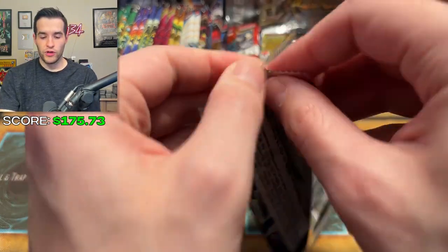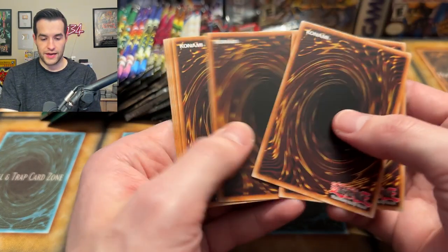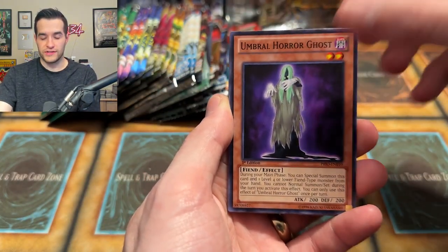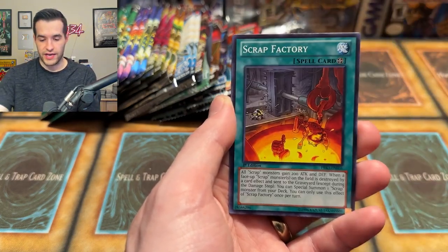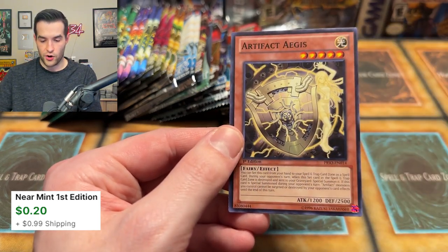Primal Origin time — I just remember they reprinted a lot of cards in here. Can we get a Ghost Rare or Ulti? There's some Ghost and Ultis in here. Galactic Charity — I probably don't even have the Ghost Rare then. Scrap Factory, a Number C43, and an Artifact Aegis — yeah, that's not good.